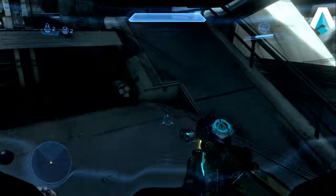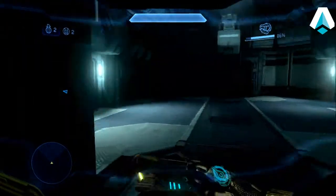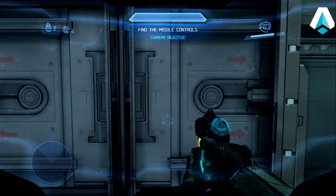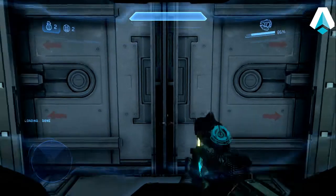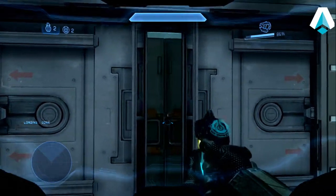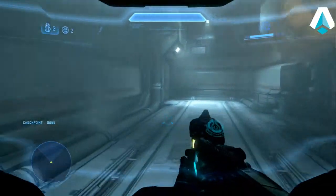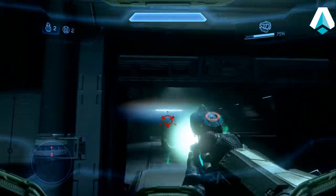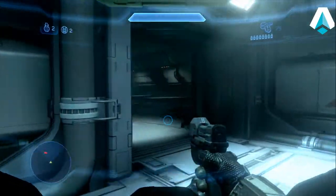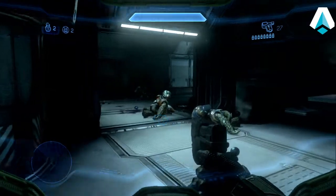Next up we're going to have an elite and a couple of grunts to take out, and we'll take the elite out first with a noob combo. Start charging it up as this door opens. EMP the elite and headshot. Notice I immediately backed up here because a number of times the grunts will go suicidal when you take the elite out first.